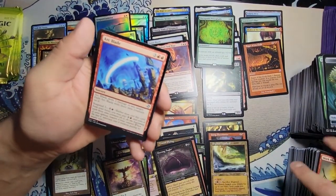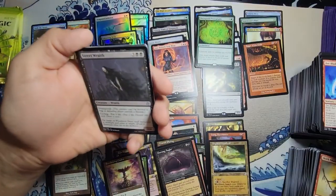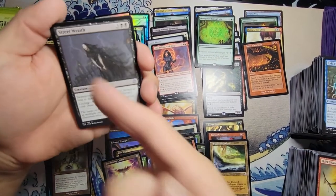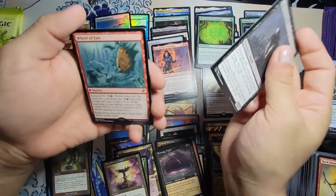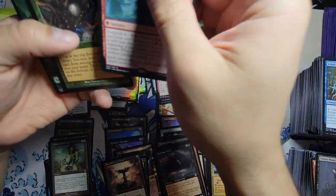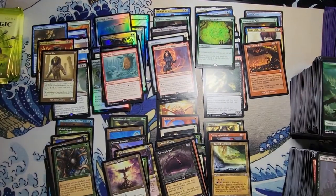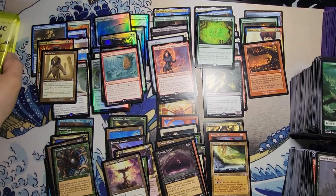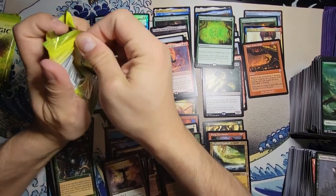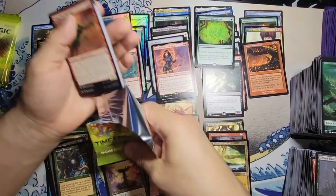We got Arc Blade as our first uncommon in this pack, Jodah's Avenger, Street Wraith. Wheel of Fate — not too bad, it's pretty good. And with Ancient Stirrings — that's pretty solid. I feel like we should be getting one more mythic out of this box. Honestly we've got the Akroma's Memorial, the Crovax, and the Wheel of Fate — other than that, we've hit some pretty good packs. Walk of the Aeons, Pact of Negation — that's pretty good. Overall not too bad but I was expecting a little more.